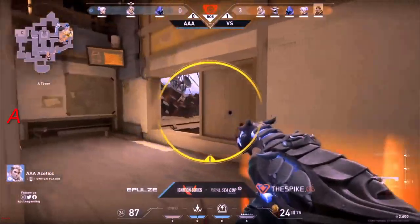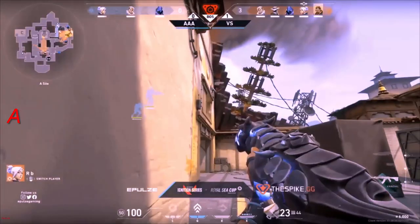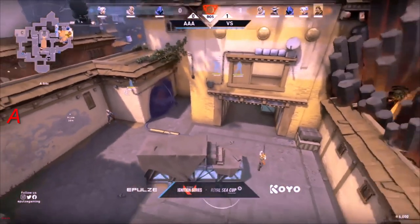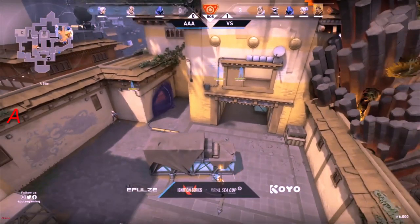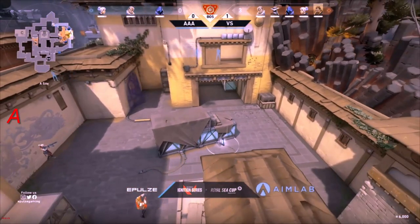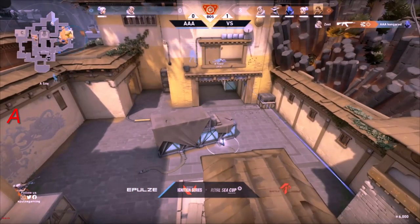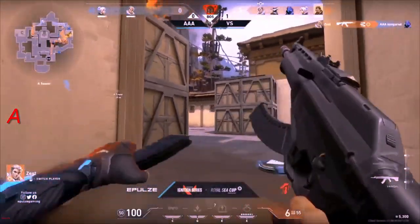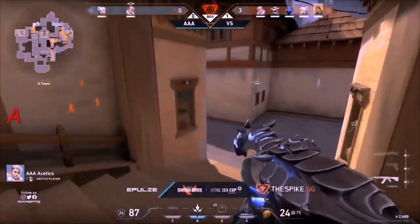Vision Strikers very keen to eliminate the rifle that Aesthetics is holding — he will be hit by the Fault Line. AAA going for the high-risk play, a double take against all five members of Vision Strikers. Getting sprayed — they did tag Sova once through the wall. Congeret getting picked off, lulled by Zest, who's looking for another one as Vision Strikers back off.